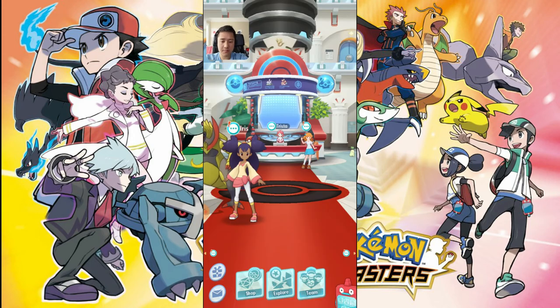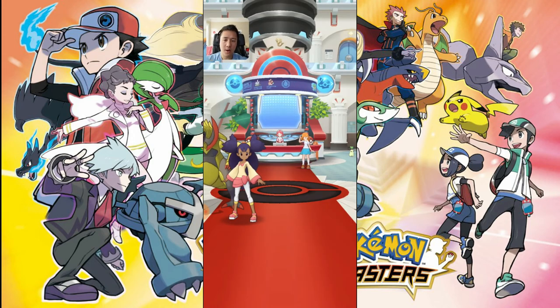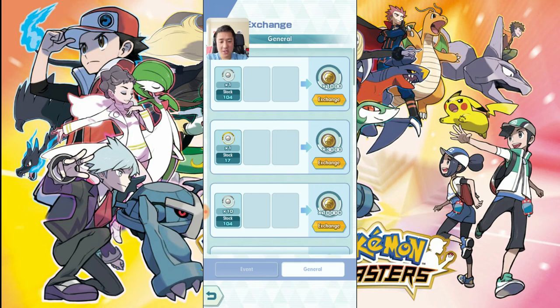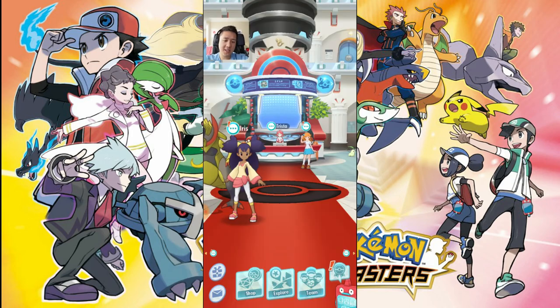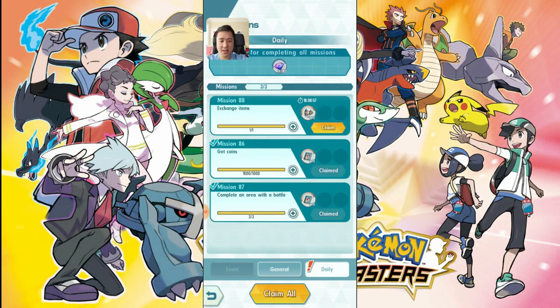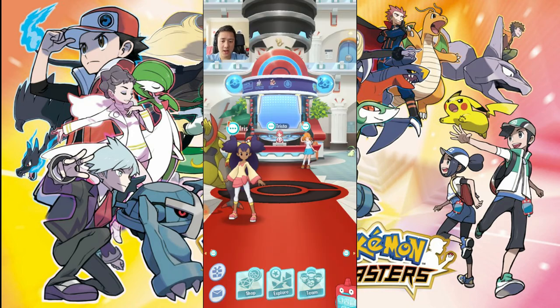One thing you want to make sure you do in this game is complete the daily quest so you can grab those 30 gems every day. Come into the shop and just do a quick exchange — it could easily be overlooked. I do it in the morning so I don't forget. One of the quests is to exchange an item, so make sure you grab this.